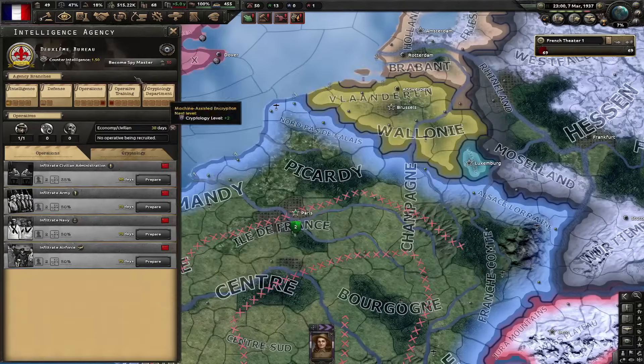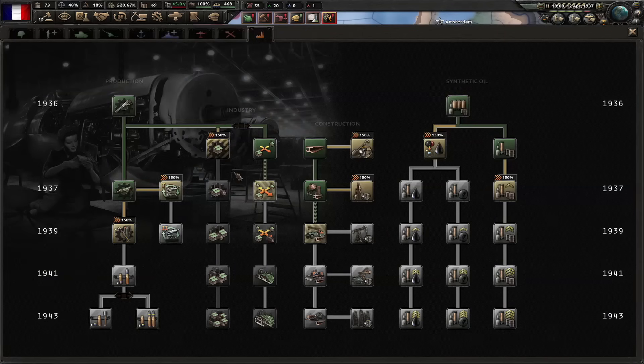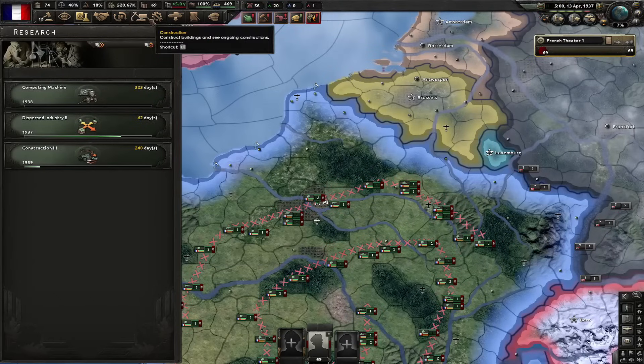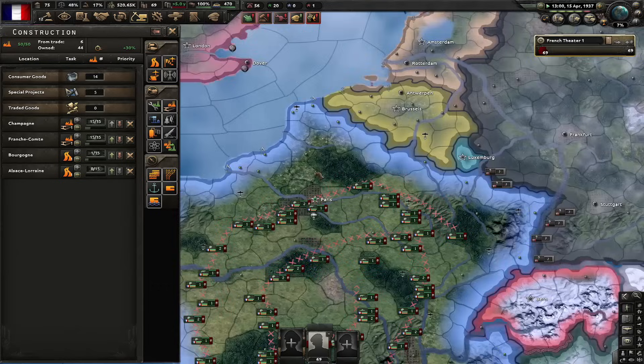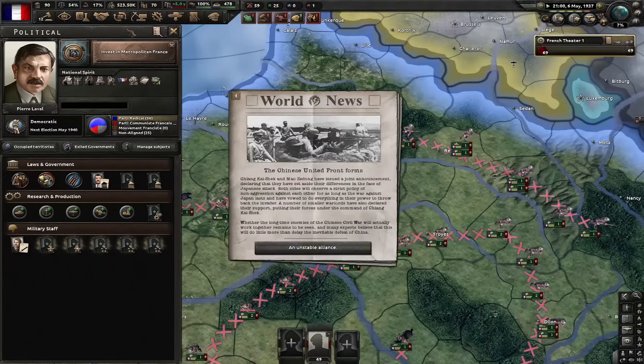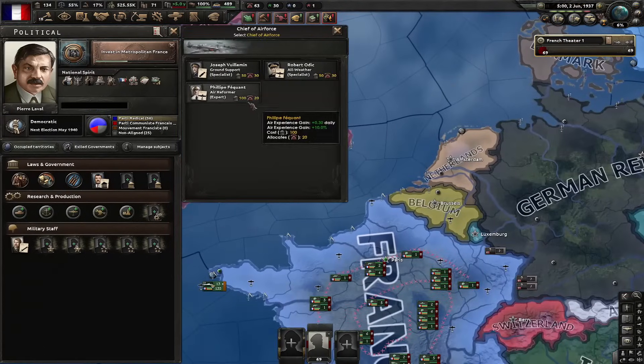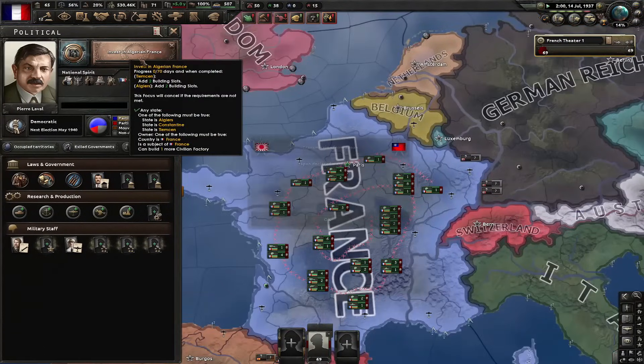Time to go for the economy civilian upgrade. Let's go for army department upgrade. Now with 69 factories. Let's go for computing machine. Next focus: let's invest in metropolitan France. Let's rush disperse industry three. Let's go for air reformer expert. Next focus is invest in Algeria and France.